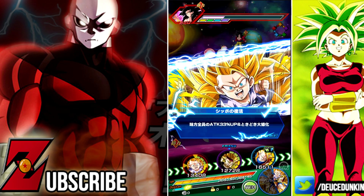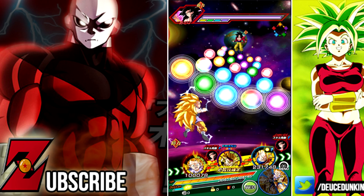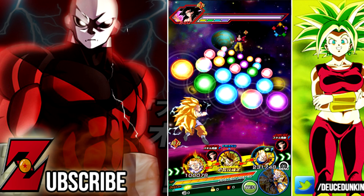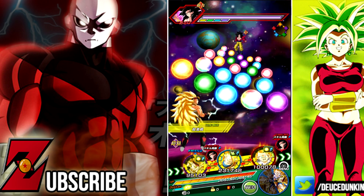Today we are going to be running a full Super Saiyan 3 team based around the Extreme Z Awakening of the AGL Super Saiyan 3 Goku. Before we get started, I have to keep in mind — because I messed up in my last video about Broly — that things do change when you Extreme Z Awaken the card.